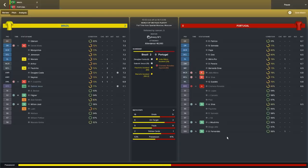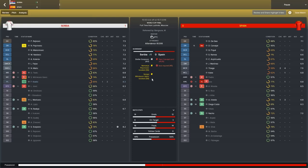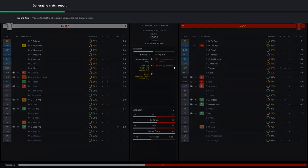Third place playoff: Brazil did manage to beat Portugal, with Douglas Costa and Gabriel Jesus with the goals. The final was won by Serbia — Stefan Skipovic got the winning goal in extra time. Kovacal got sent off in the 15th minute and Isco got injured, so Spain were down to 10 men for the majority of the game and also lost their creative player. Serbia eventually managed to wear Spain's 10 men down and got the winning goal very late on.